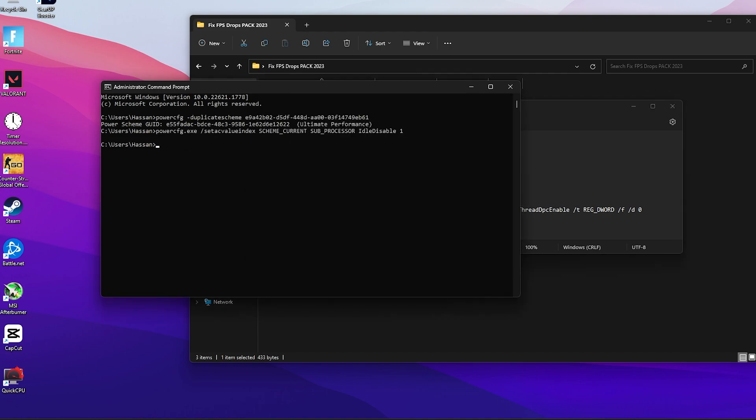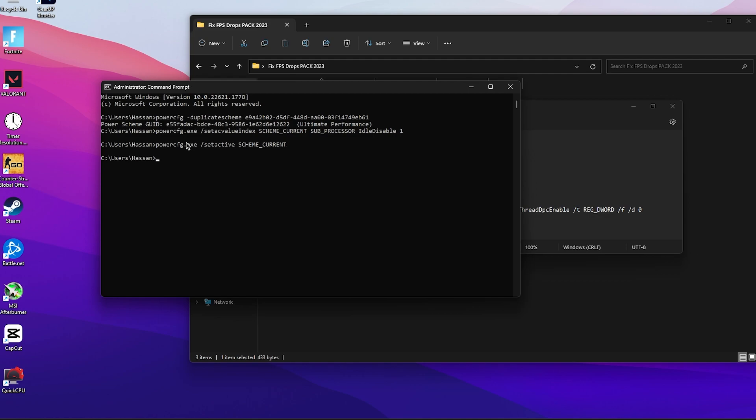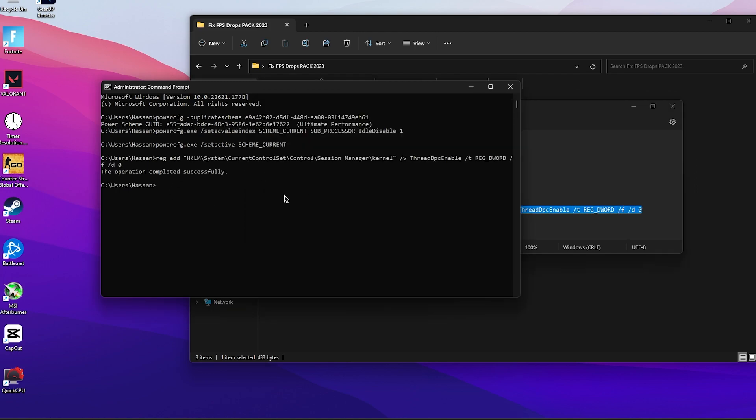Open CMD or the text file again and go to the first command for disabling the CPU idle. Copy it, paste it into CMD, and press Enter. Do the same for the next command. The next optional command - which is also recommended - locks your core or the driver DPC to one core. Copy it, paste it, and press Enter. This adds a registry entry; if you ever want to disable or delete it, you can go to that registry location and remove it from Registry Editor.